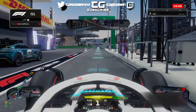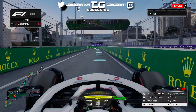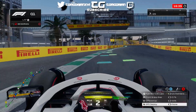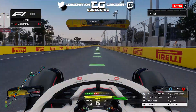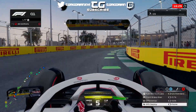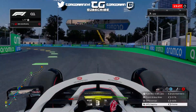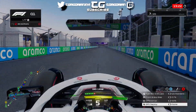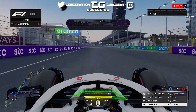We're going out for our second qualifying session of the career. We're currently 1-0 against Kevin Magnussen in this career mode. Hopefully we don't do a Mick Schumacher and bin it into the wall. I really like this track — there are a lot of high-speed corners, and if you get a lap right it just feels so good. This is the one and only lap we're going to get this session, and you'll see later why that is.